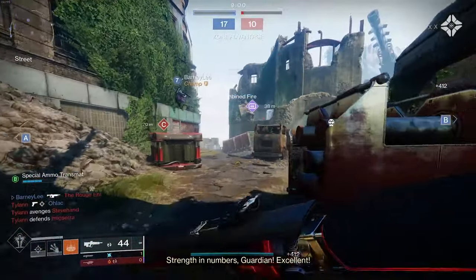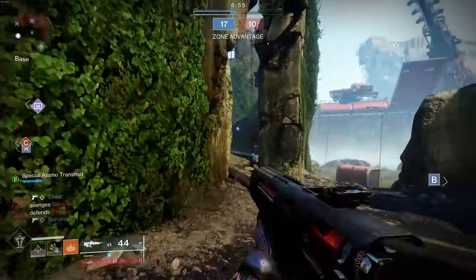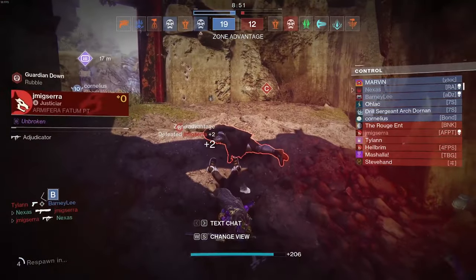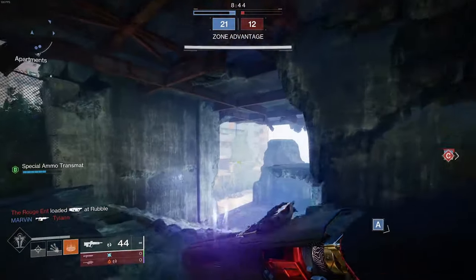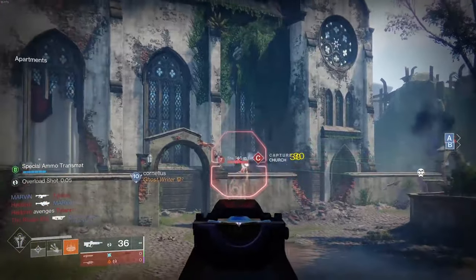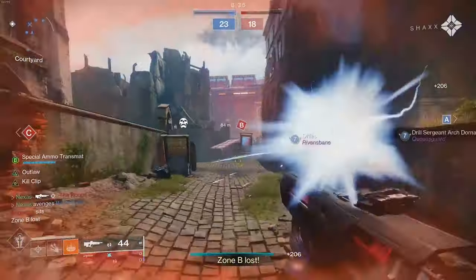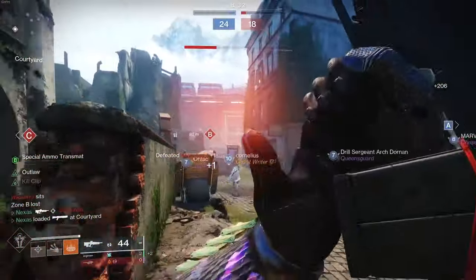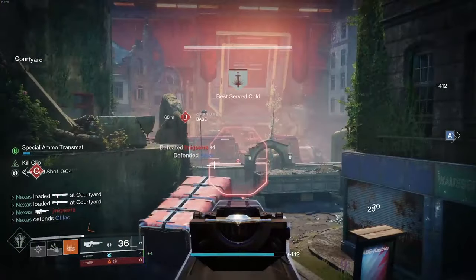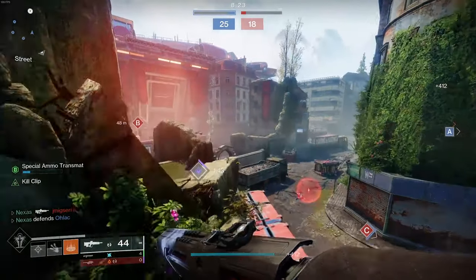With Kill Clip you want to get weakened targets, proc the buff and then just annihilate someone. The Blast Furnace is my baby - I am a bit sad about the Rasmussen sight being the only option, but it's actually a really clean scope. Kill Clip under this is so nice - there's the damage. It's going to get Kill Clip and Head Seeker which is just going to be insane in PvP.